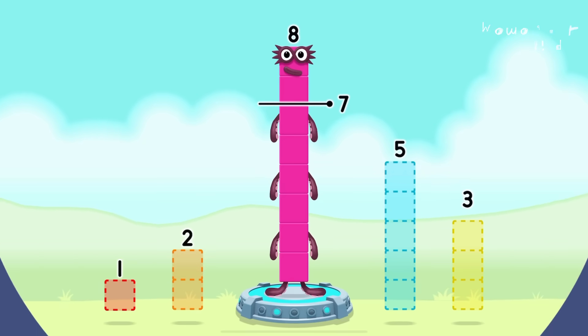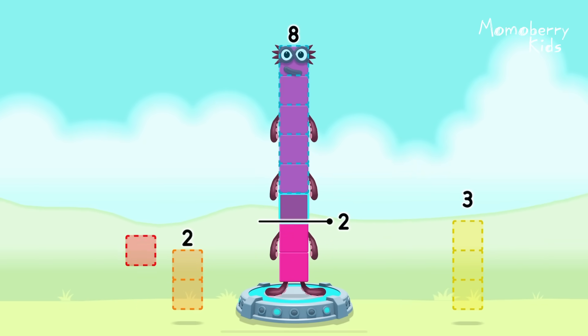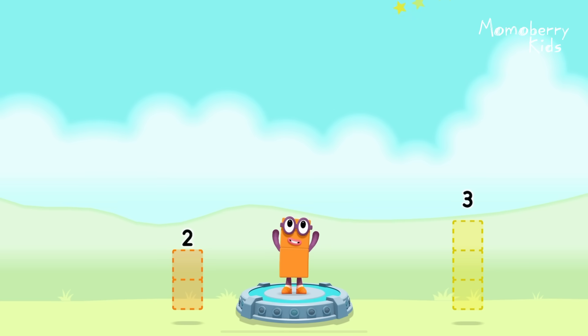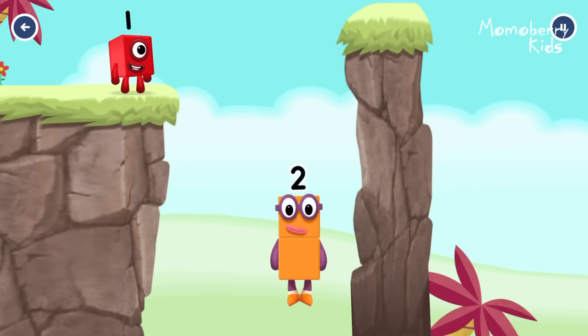Take number blocks away from eight to leave two. Five! One! That's right! Eight minus five minus one equals two. Good job!